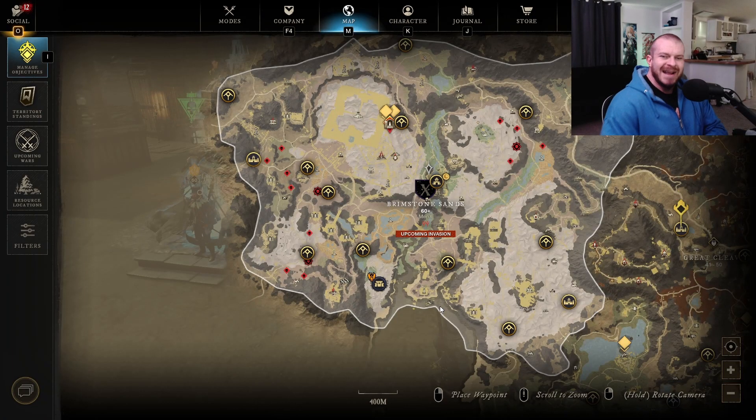If you have been trying to get the ancient globs of ectoplasm like I have, you might be wondering why you've only gotten three of these, but have hundreds of glyphs from doing chest runs and stuff. That's because it doesn't really come from those same places.